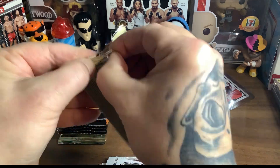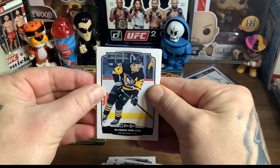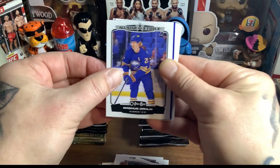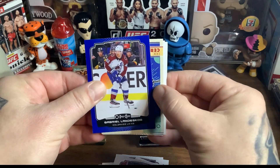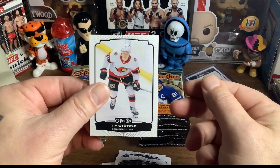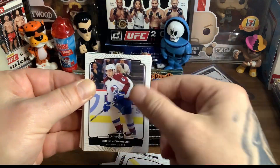Evgeny Malkin. Ryan Lindgren. Spencer Martin. Linus Ullmark scored a goal this year — attaboy! Rasmus Dahlin, there's a rookie card. Gabriel Landeskog — that's a nice little blue one, we'll keep that. Eric Cernak of the Lightning. John Klingberg. Matthew Tkachuk. Tim Stutzle — that's not a rookie card. He played last year actually. He's on Ottawa, nobody watches you. Just saying.